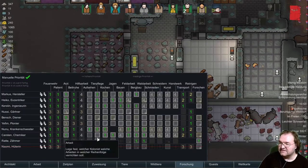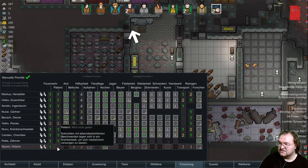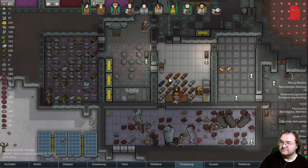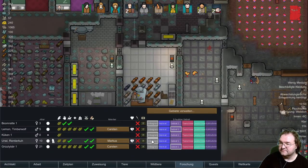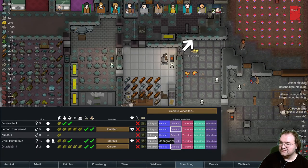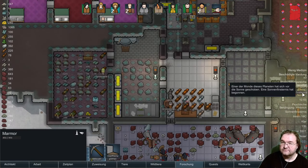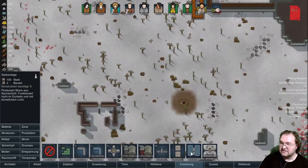Irgendwann wird die schon wieder aufstehen, Lina-Umi. Das sind Küken. Sonnenfinsternis, aber kann uns egal sein - wir haben Strom. Allerdings kann es nicht schaden, hier noch so ein Dings mehr hinzusetzen.